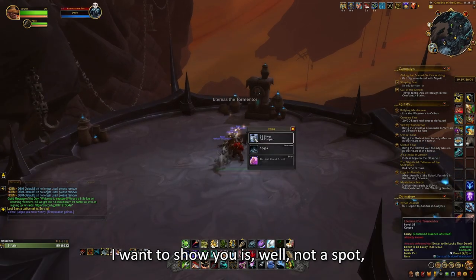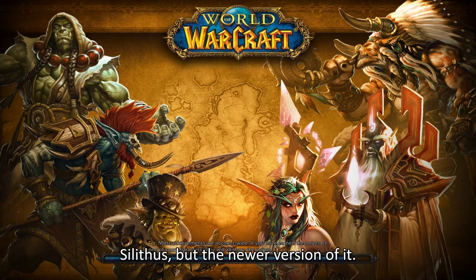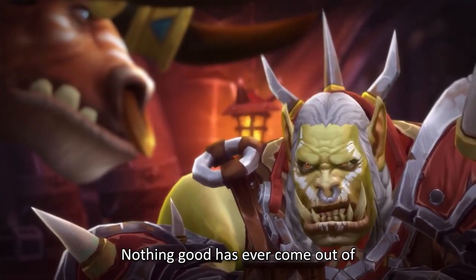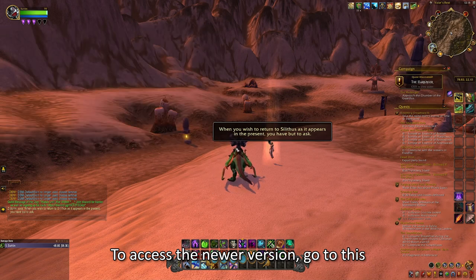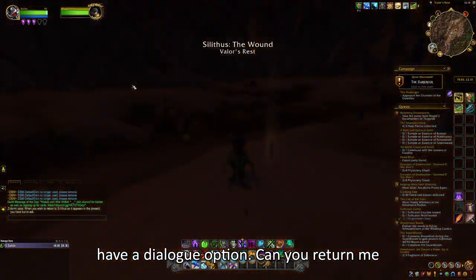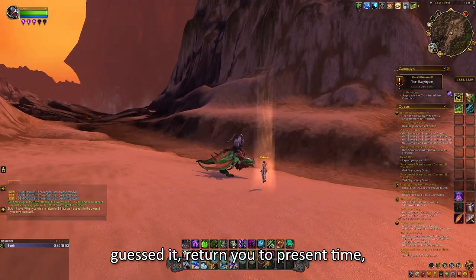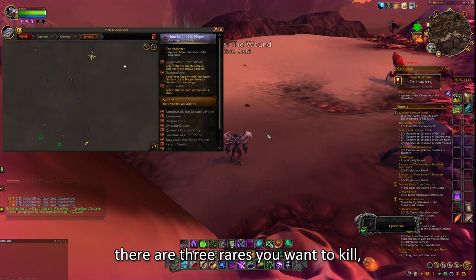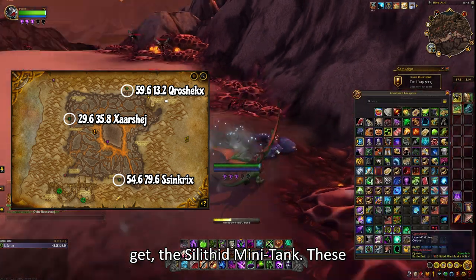The second spot I want to show you is not a spot, but a zone. The zone in question is Silithus, but the newer version of it. Nothing good has ever come out of Silithus. To access the newer version, go to this spot and talk to Zidormi. She will have a dialogue option — 'Can you return me to the present time?' — which will return you to the current Silithus. Now that you're in the right version, there are 3 rares you want to kill, which all drop the same pet: the Silithus mini tank.